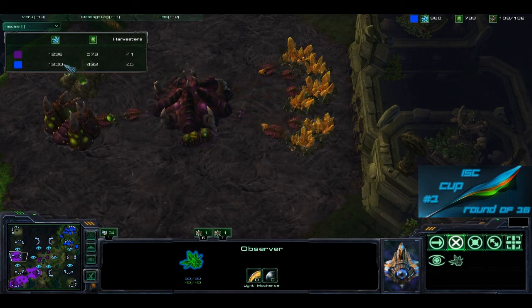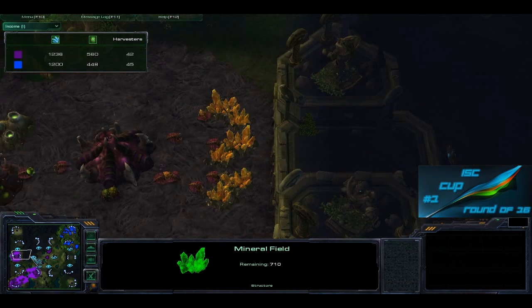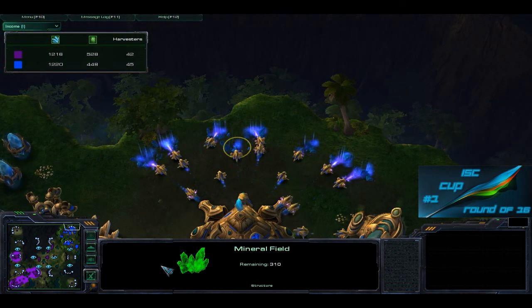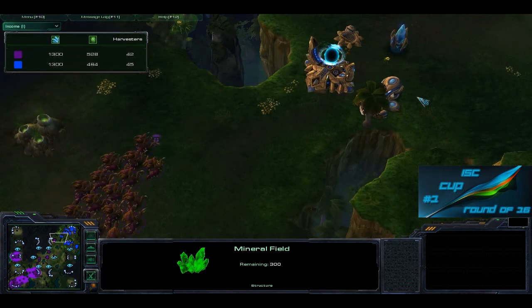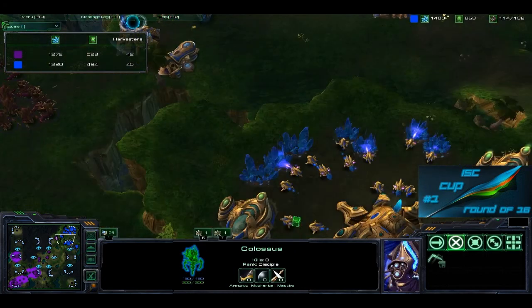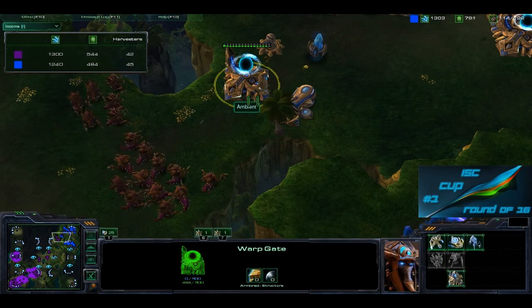Dead Zone has actually fallen back a little on harvester count — looks like only four behind — but it's still pretty close as far as resource gathering. More Hydralisks are popping out, and these resources are pretty well depleted. Ambience is still only on one base. Dead Zone's resources are almost completely mined out — he'll need to expand soon. But we see a nice hydra army building up, able to break through that front wall easily. Ambience has three Colossi standing on the ledge that could do serious damage.